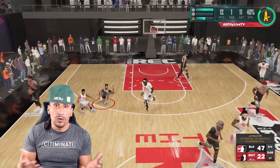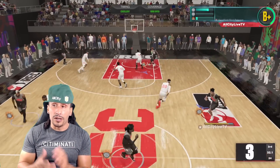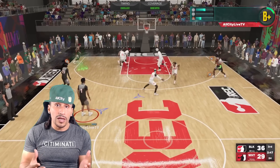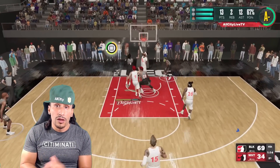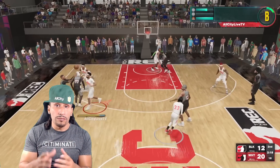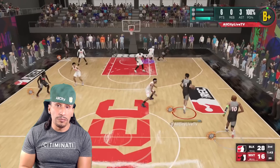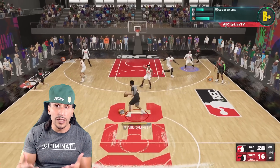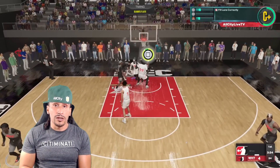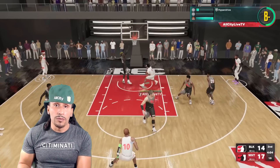Also, Corner Specialist — I don't know what 2K did with it. It's like they forgot to add the coding to add the boost. It's always been a good badge to have equipped if you're a spot-up shooter in the corner, but this year 2K Labs found out there is absolutely no boost for Corner Specialist. And the Slippery Off Ball badge is supposed to counter off-ball pests — when you're trying to take a backdoor cut, it's like you're hitting a brick wall. Maybe Slippery Off Ball will help you get through that traffic, but I personally tried it and didn't see the absolute benefits.